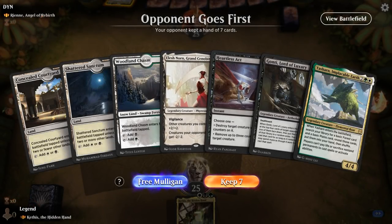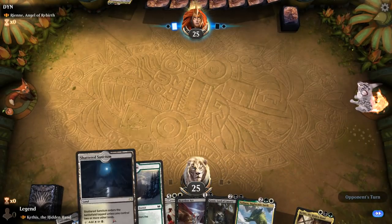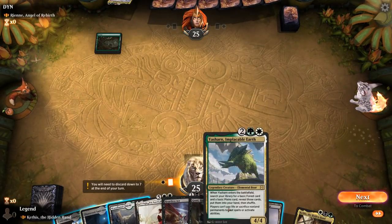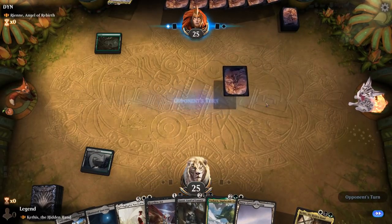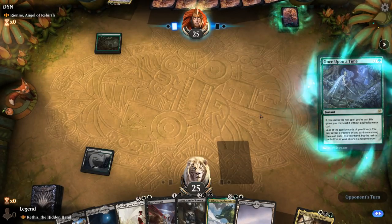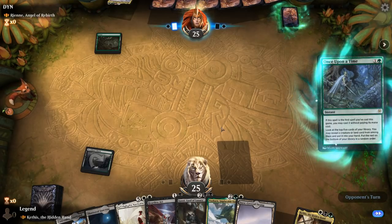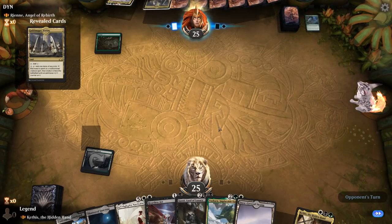We're on the draw facing Rienne Angel of Rebirth — some sort of multicolored deck. My hand is decent: a relatively smooth start with lands, a fourth land giving access to Yasharn which is important, Heartless Act for early interaction. Once Upon a Time shows up — a card we haven't seen much of lately, banned in so many formats — and it finds a Guildmages' Forum.